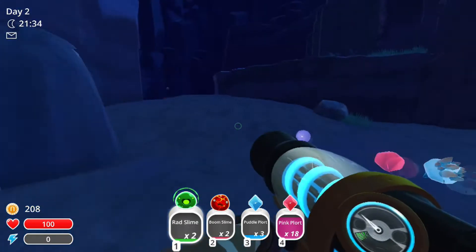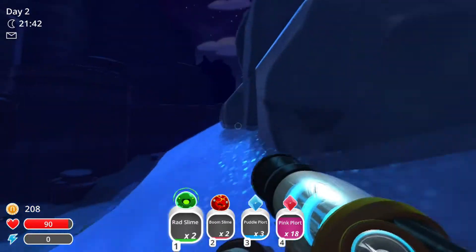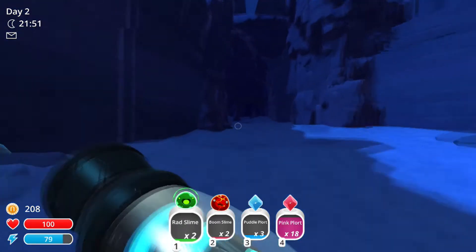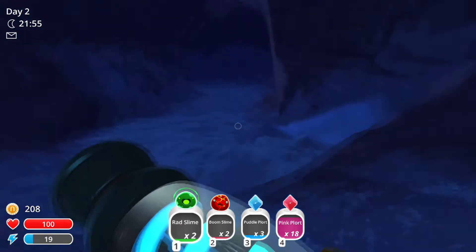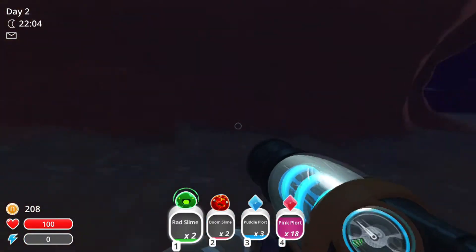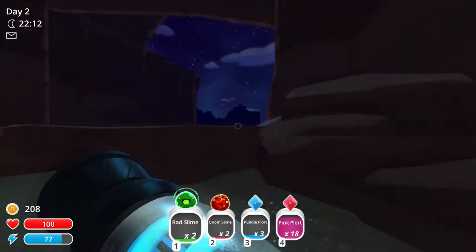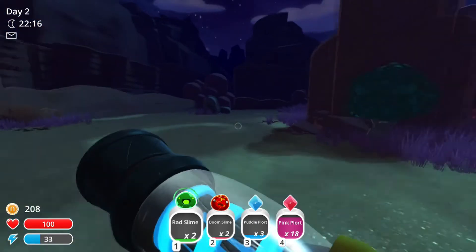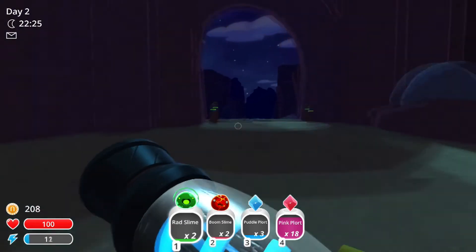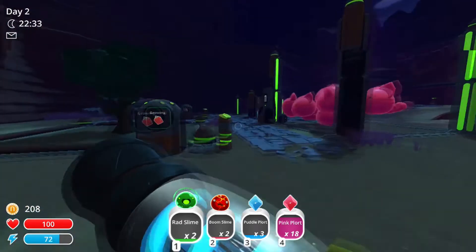Nope, not this way — back up and around. I can't grab most of those. Not cool guys, I'm just trying to get back. You get lost in here pretty easily. Maybe I'll have to start marking down where I find all the big guys so I can remember which ones I've gotten rid of — because I'll be walking around later and just see them and forget. For now let's swap out — two boom slimes, two rad slimes. Feed them and swap out the rock guys.